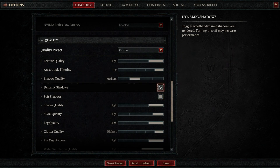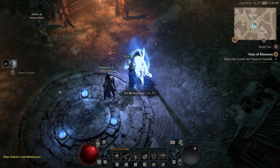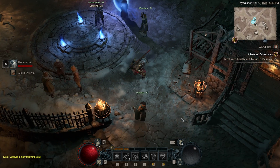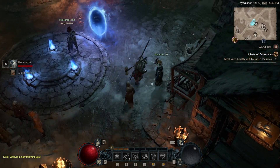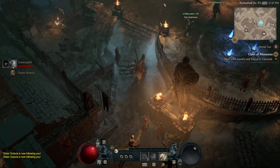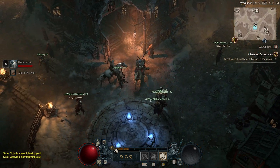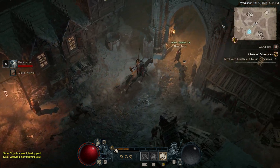The next thing you also want to check is to make sure that you're not dealing with some sort of network issue. If the stuttering you're having is only happening in hub cities or where there's a lot of people around, likely it's actually rubber banding that's happening to you and not frame stuttering. Fortunately, most networking issues tend to resolve themselves as we get out of this sort of launch time frame.